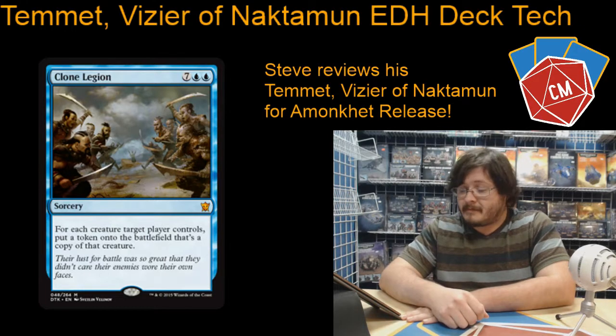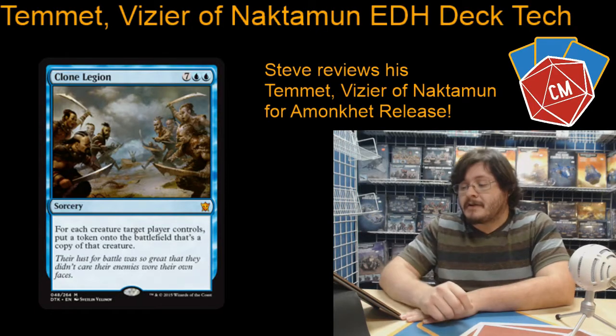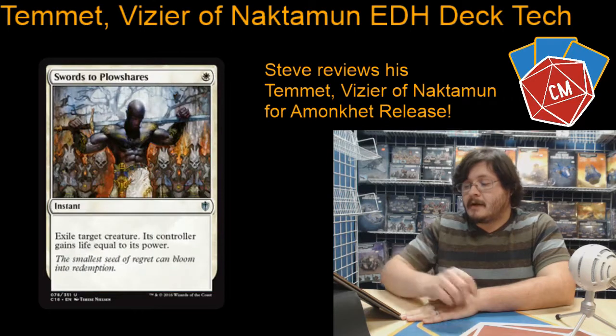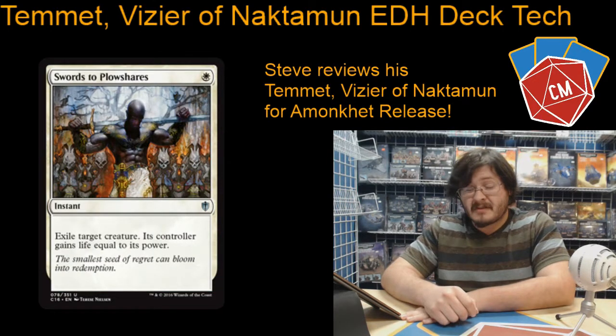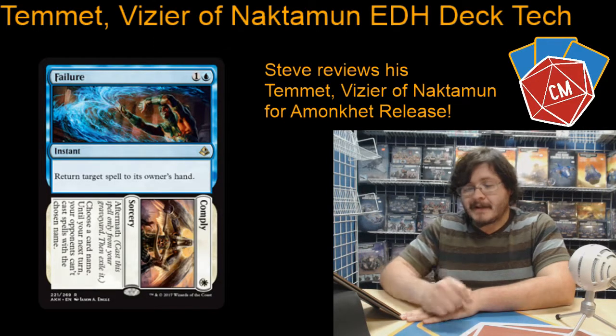Clone Legion — just another great way to make a giant army. Then we're on to our instants, a little bit of removal. We've got Swords to Plowshares. Then we've got Failure to Comply, another new spell — I'm interested to try this guy out, it should be pretty cool. And then we've got Negate, just a nice cheap counterspell.